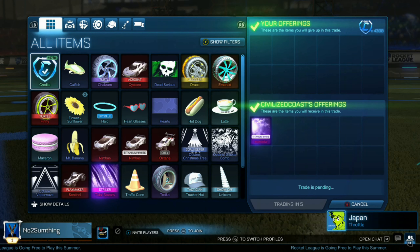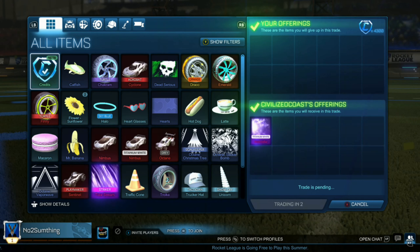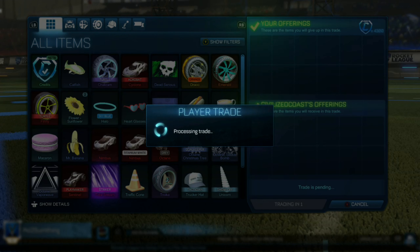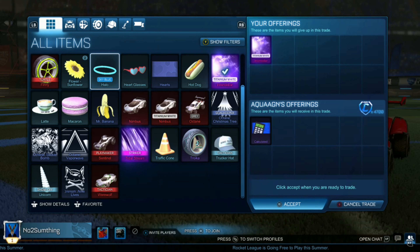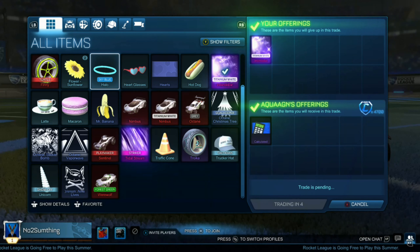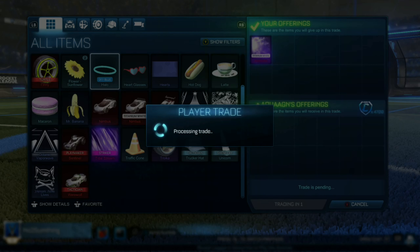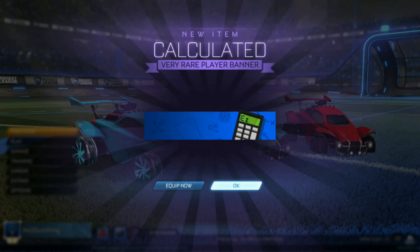We're going to be picking up another Titanium White Interstellar for 4,300 this time and hopefully make some insane profit. This guy's paying the equivalent of 4,780 credits, so we're making 500 credit profit basically in one trade. This is a great way to make profit — just buy painted black markets for a huge underpay, then sell them for their minimum value, and you make so much profit so fast.